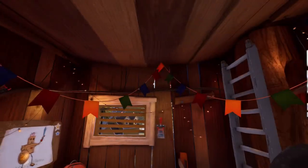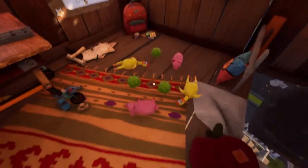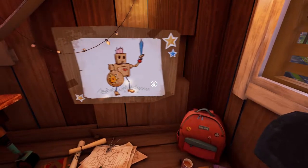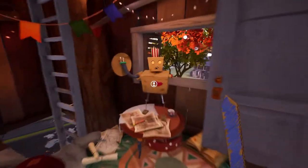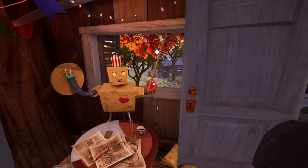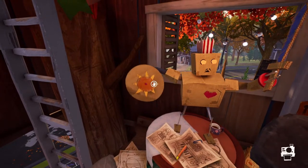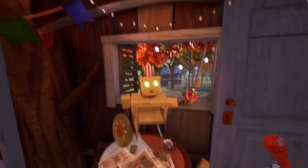A choo-choo train, how cool. A cardboard robot — so many things in this game are reminding me of Goat Simulator. Here's the robot and I can do something with it. I can move it — there's the robot hand. There's a picture drawing of the robot but it doesn't look like that. I've got to adjust the hand so that it looks like the drawing. I think that's about right — I gotta adjust this one. That's it, got it! And he had a switch.